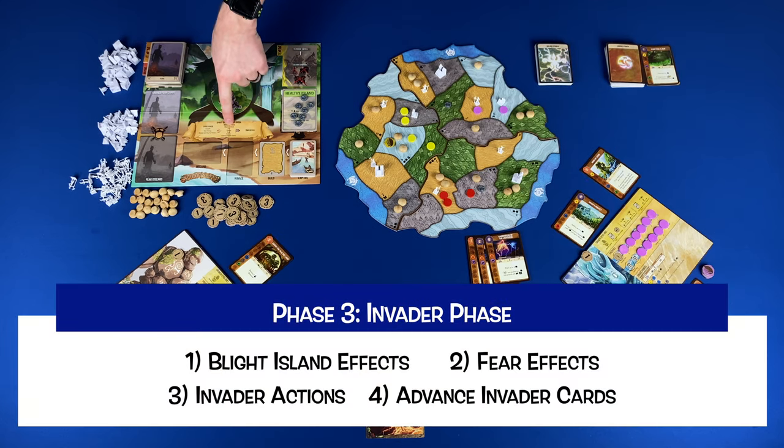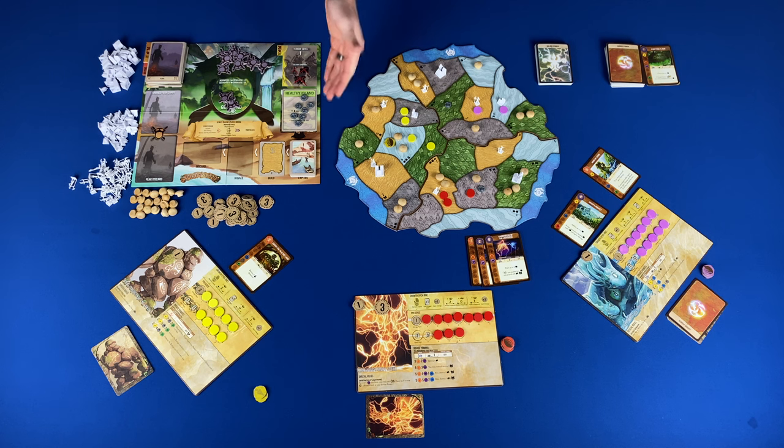Phase three: the invader phase. This is carried out in four steps. Step one: the blight island effects. If the blight card is flipped to the blighted island side, you would follow the effects on the card. Step two: fear effects. If any fear cards were earned, you would flip the stack over and resolve them in the order that they were received. The effects that you would carry out are listed next to the current terror level, then you would discard them to the fear discard space. Keep in mind that fear cards are earned when the fear pool is empty. Step three: invader actions. Based on ravage, build, and explore spaces on the invader board, cards in the spaces would affect which lands activate.